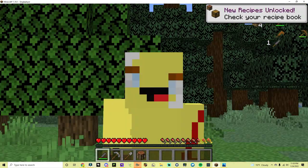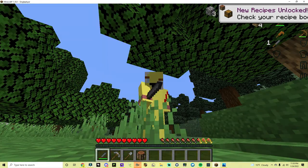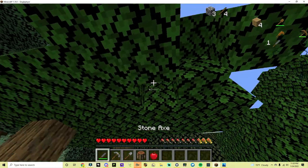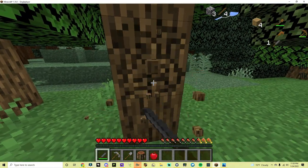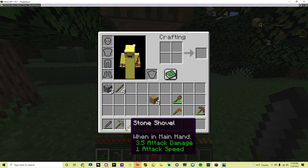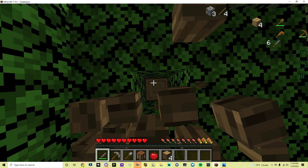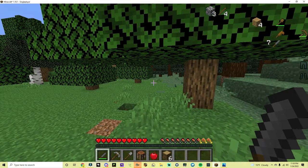Next step, when you have all of that, find an apple off the ground. The actual step after that is to get extra blocks so you don't run out, because of how many blocks you just waste crafting all these cool weapons.